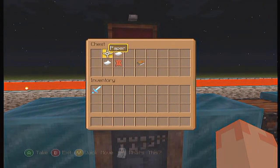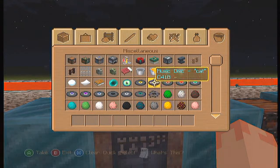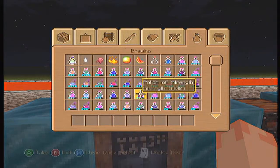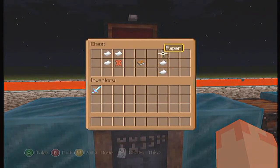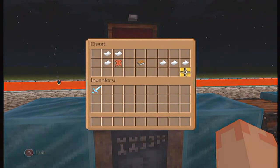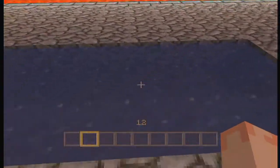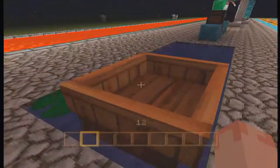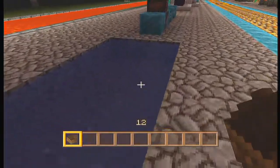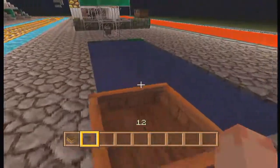The crafting recipe for books has changed. It used to be just three pieces of paper, but now it's still three pieces of paper in a different arrangement, and it also requires leather. Which makes sense but is kind of annoying, because you don't want to have to go get leather at the beginning of the game.